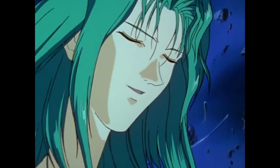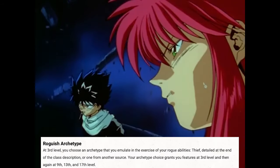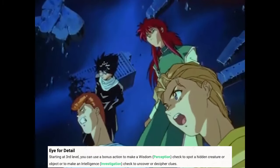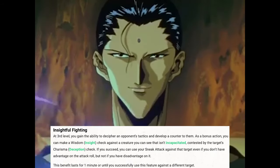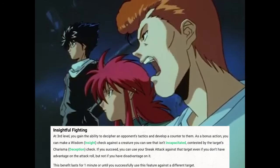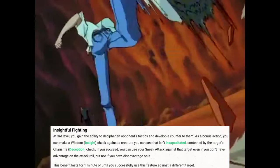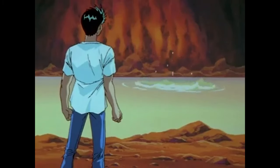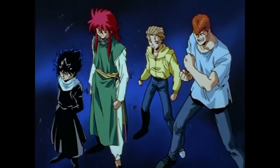At level 7, we take our third level in Rogue, leaving us at 7d8 hit dice and 45 hit points. We pick a Roguish Archetype — I went with the Inquisitive Rogue. We gain Ear for Deceit, which means we never roll below 8 on Insight checks to detect lies. We gain Eye for Detail, allowing us to roll Perception or Investigation as a bonus action. Most importantly, we gain Insightful Fighting: use a bonus action to make an Insight vs. Deception check against an enemy to apply Sneak Attack damage if we don't have disadvantage. This fits perfectly, as Kurama carefully studies his opponents to find a weakness. Our Sneak Attack also increases to 2d6.